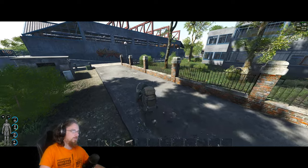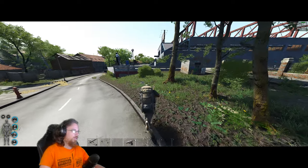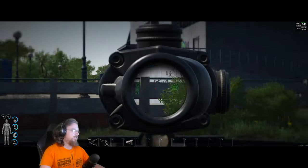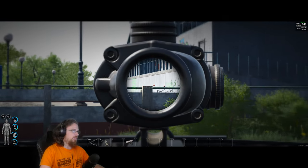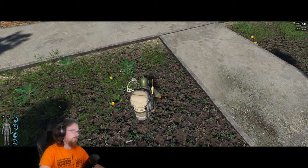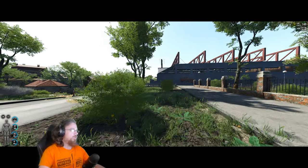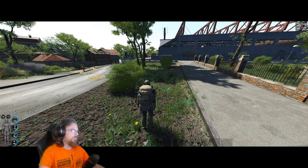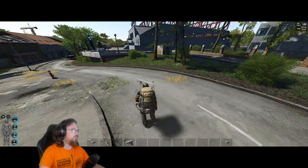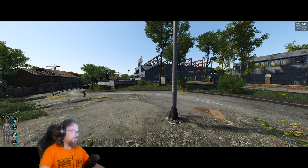I'm gonna take him out with my crossbow. I can hear one very close and sometimes you've got to be careful, particularly at the gymnasium, as they can be stuck inside this wall here. If that's the case, just grab a rock from this area, attract them closer, make some noise. Usually that's enough to get them out of inside the wall when they get stuck in it.